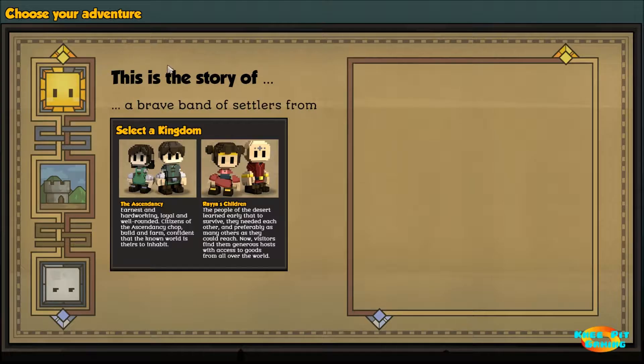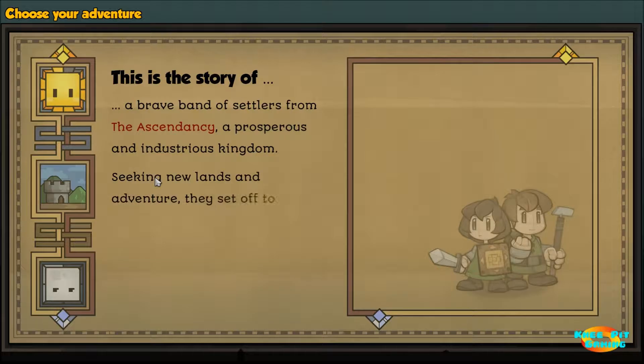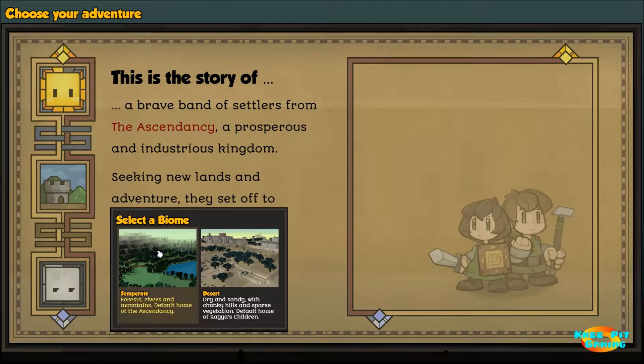We start out on the new game screen and we have a choice of two different groups. The Ascendancy is the most fleshed out at this point in time. This is an early access game and we have another group that is primarily for the desert but they're not quite as fleshed out. They will be receiving more updates soon with another alpha release. We're currently on alpha 18 and preparing for alpha 19, which will have a lot more content for this group. But we're going to choose the Ascendancy.